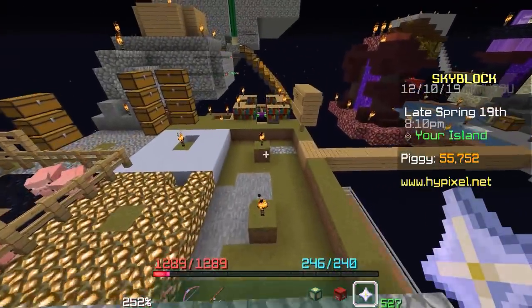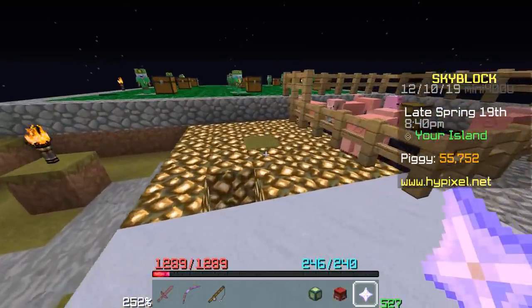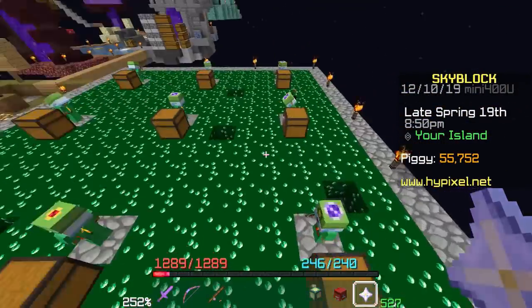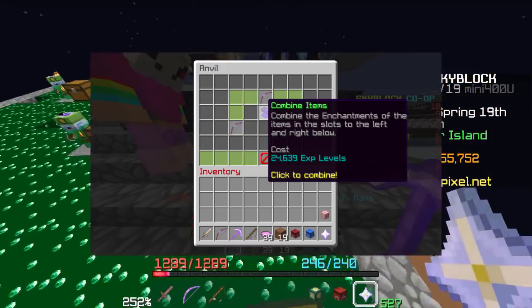It's a complicated process, but I believe this is the cheapest way to get one anvil use on your sword. And even if this isn't your goal and you just have an enchantment book with a ton of enchantments on it and you want to make the process cheaper to combine it with more books or a sword, that's how you do it — take any book with no anvil uses that you crafted and add it to that book, and it will reset the anvil uses to make it cheaper later. This was a complicated tutorial, and it's most useful in Skyblock because there's just so many enchantments.